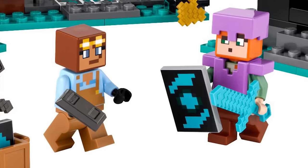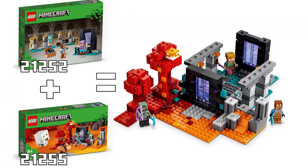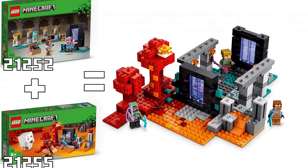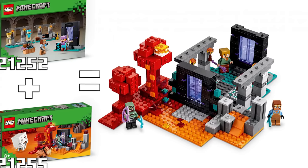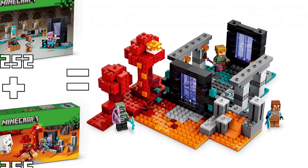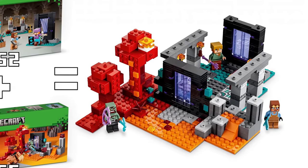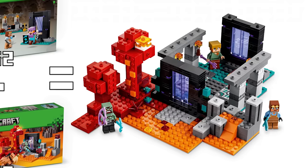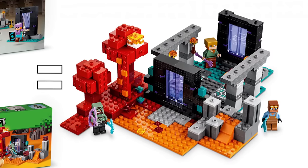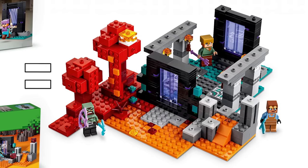Skipping ahead, this armory is actually able to connect with set number 21255, called the Nether Portal Ambush, which retails for $37.99 USD. It's being advertised on this page because you can connect it with the armory we just looked at. The armory connects in the back, so they actually designed it that way — I think that's interesting that they thought of that.